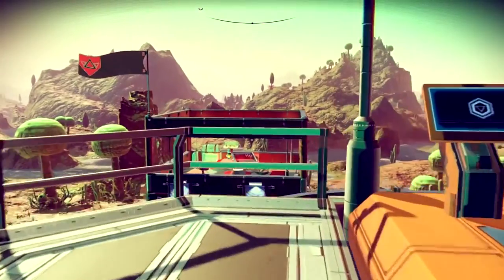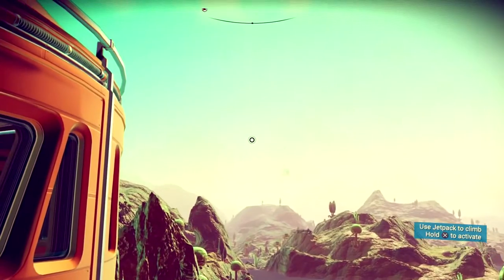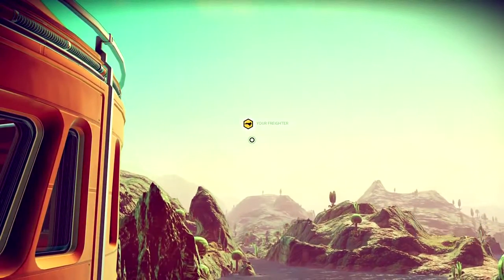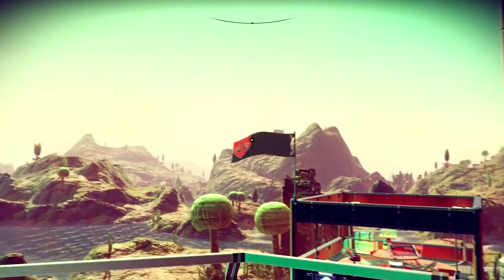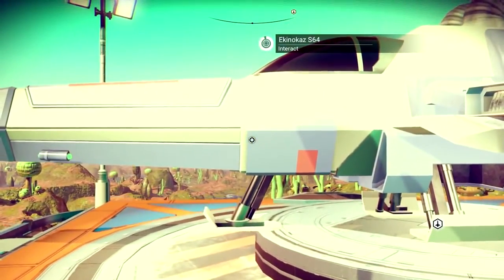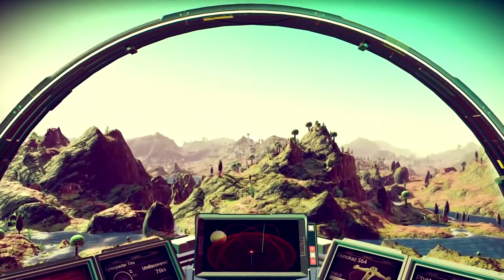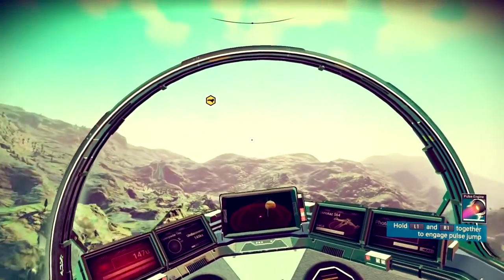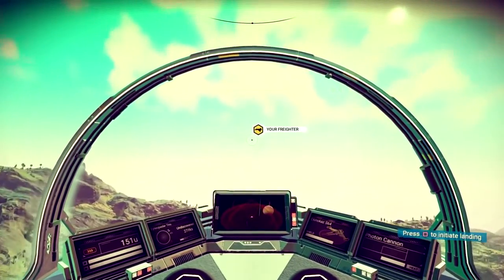Quick travel between a space station and home planet can be performed at any time using a terminus teleporter. Interstellar freighters can be purchased at great expense and summoned from anywhere in the galaxy. These expand travelers' reserves, supporting resource teleportation from on-planet and optimize inventory management.